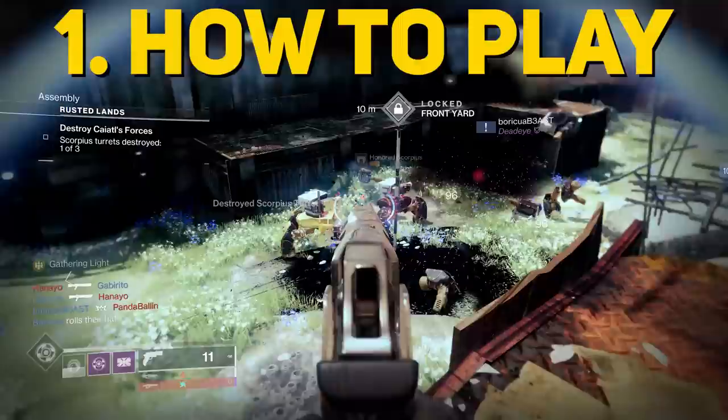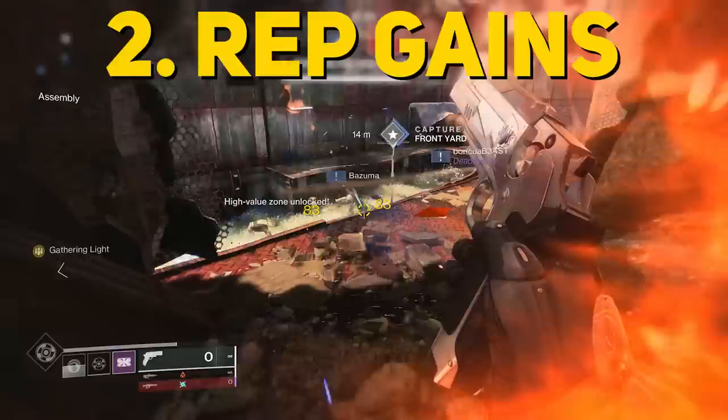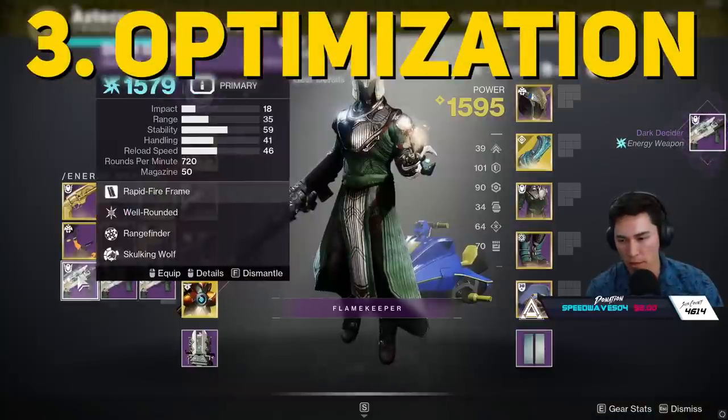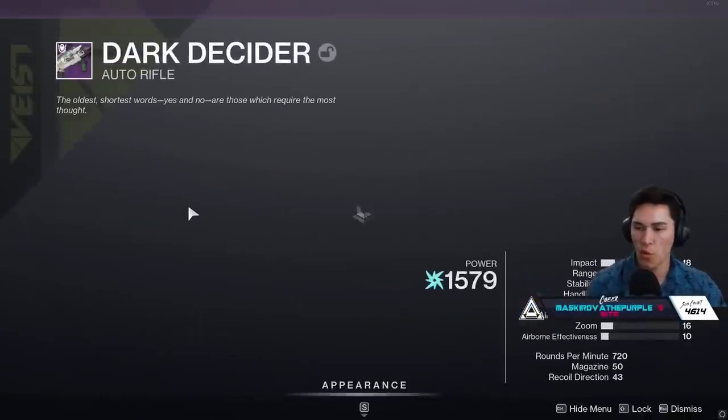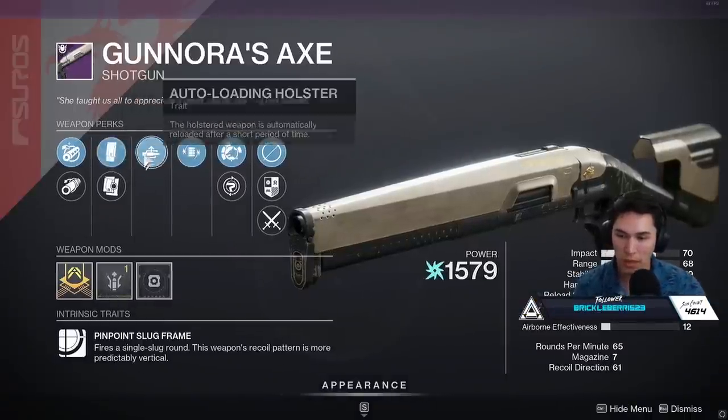First we're going to go over Fortress - the rules, how to play, etc. Then we're going to hit you with a guide about how to gain Reputation and how to optimize that Reputation gain, as well as weapon drops, so you can get to focusing for that Dark Decider Auto Rifle as well as the new and improved Gnorra's Axe. These are the two new Iron Banner weapons for this season.